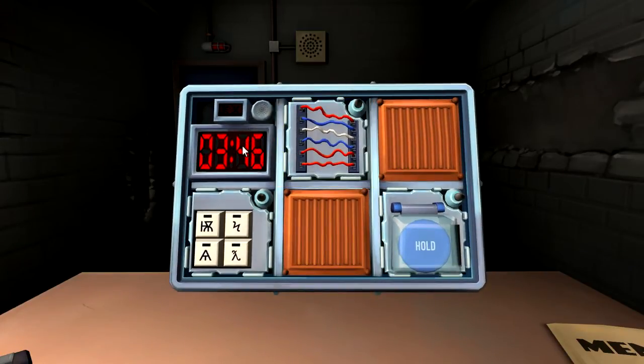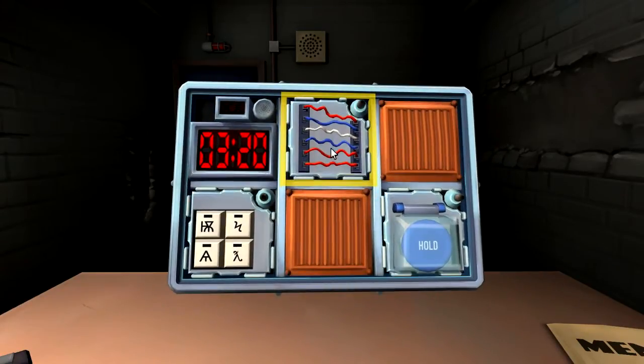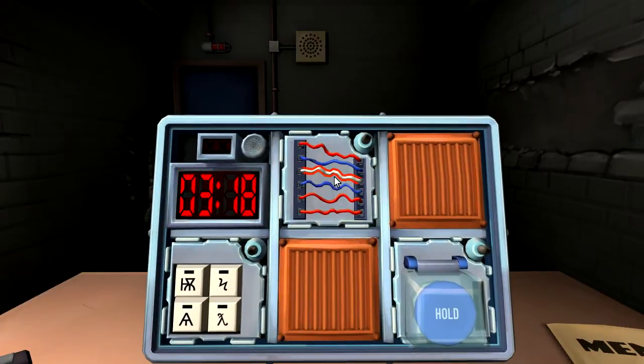Top left is the timer. Upper top is wires. We're doing the wires. How many wires are there? Six. Are there any yellow wires? No. Is the last digit of the serial number odd? Yes. Cut the third wire. Cutting third wire. Good. Does the green light turn on? Yes, green light.